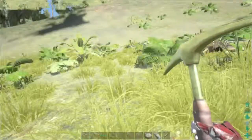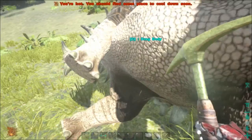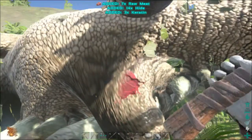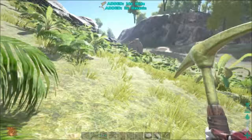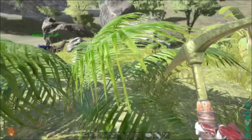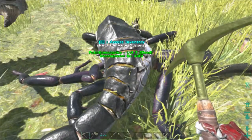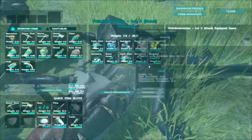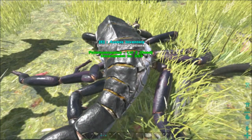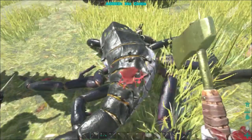Alright, we're going to butcher him. As always, I'm using a pickaxe to get the most meat possible. Got to be careful of the Argentavis in this area because they will swoop down and steal my dead animals before I can butcher them. And if they're dead, always check for an inventory - pick up anything you want. For the scorpion, use the axe because it gives more chitin.